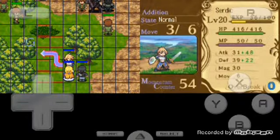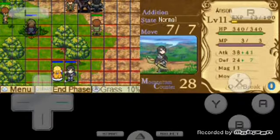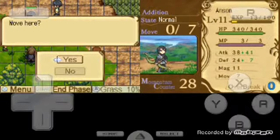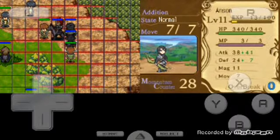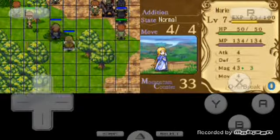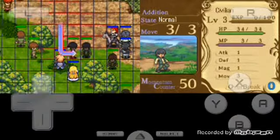Alright, move Certic over here. Move Anselm over here — he can't hit anyone, so just move him out of that. And move Marie right here. Now the civilians are trying to move.